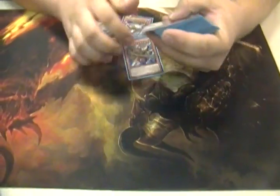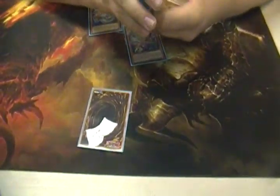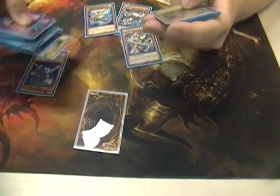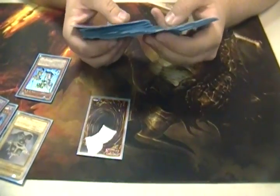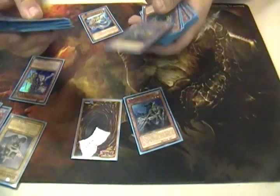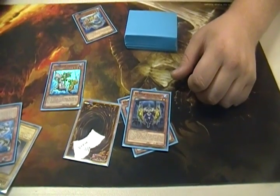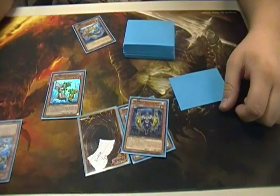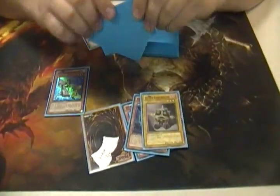I mean, if you open up turn one with just one card — which is Undine — you now have seven cards in hand. So you just went plus three by summoning one card. And if they do Veiler? Okay, now you only go plus two. So it's really just too good — it just does not get stopped.